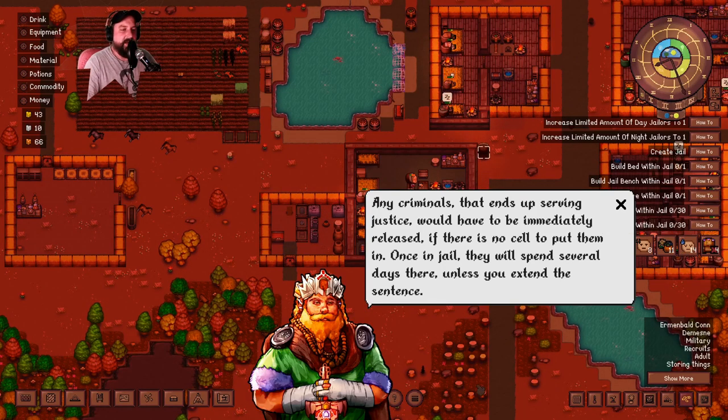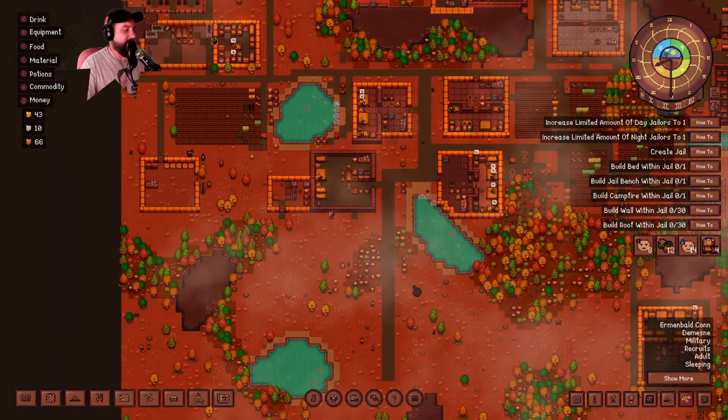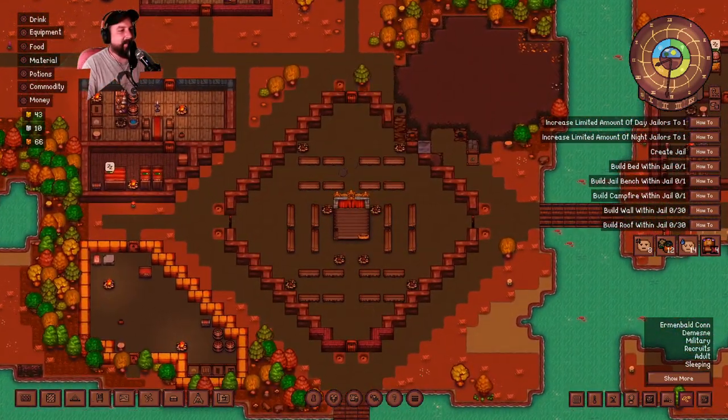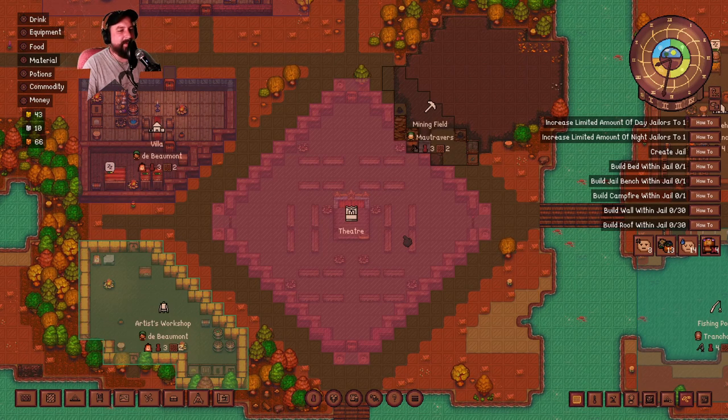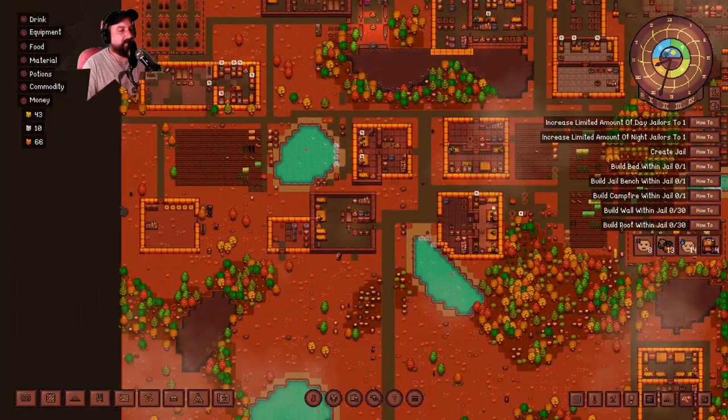I need to make a jail. Any criminals that end up serving justice would have to be immediately released if there is no cell to put them in. Once in jail they will spend several days there unless you extend the sentence. I've gotta make a jail - where are we gonna put it? We can put it up here by the nobles' house. Doesn't that look swell? Right there, I dig it.